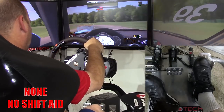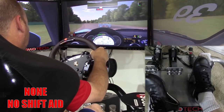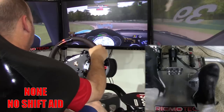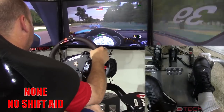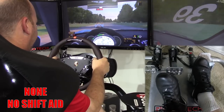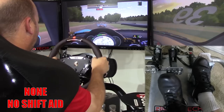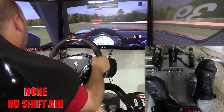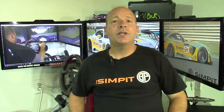The no shifting aid option means the game is doing nothing to help at all. For upshifts you'll need to use the clutch, and for downshifts you can use the clutch normally, heel-toe downshift, or attempt to manually blip the throttle without a clutch by matching the engine's RPM to the drivetrain. The shifts depend entirely on your gas, clutch, and shifter work — if not done properly the car will refuse to even engage a gear.